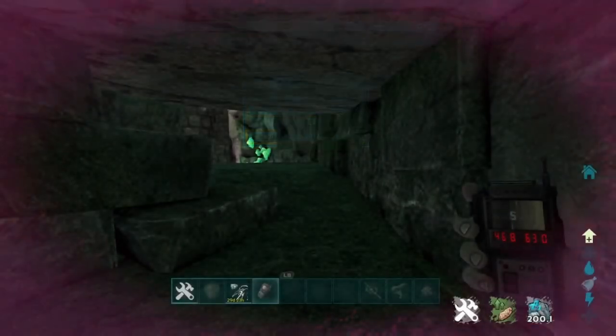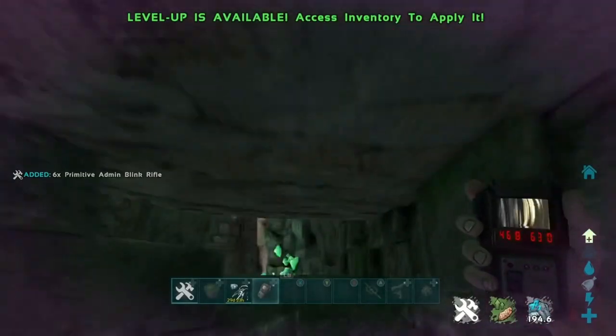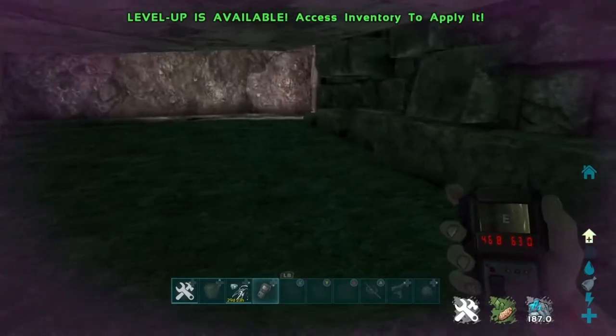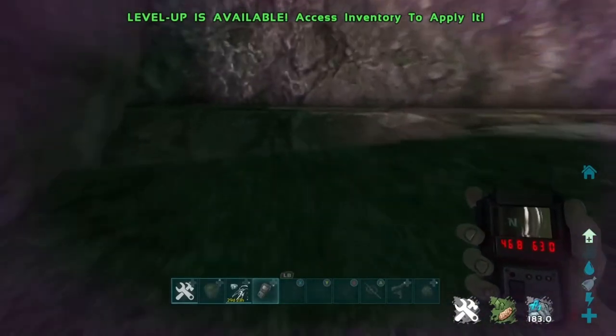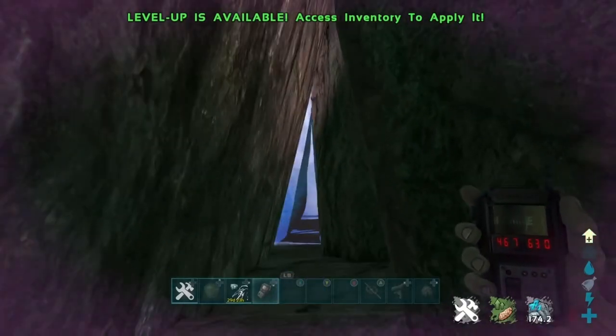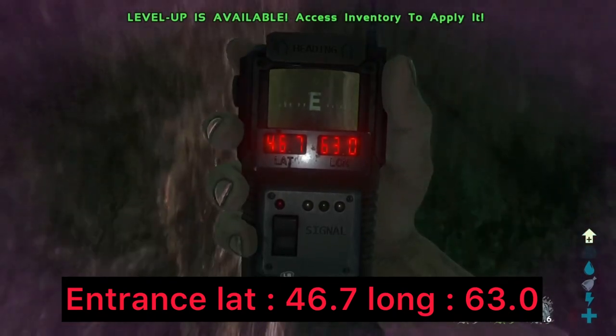Once you're through to the opposite side of the stairs, you can't actually run out while crouched through that side. To get out you'd either use the sleeping bag method or come back through the mesh hole. What you're going to do next is drop down the second hole — the coordinates for it were just on screen.